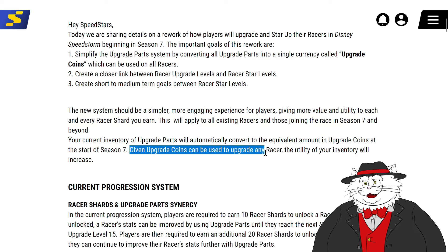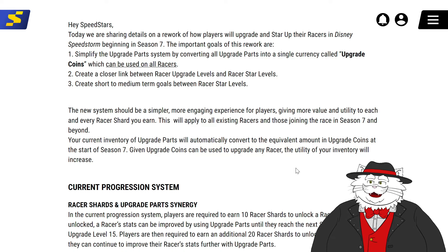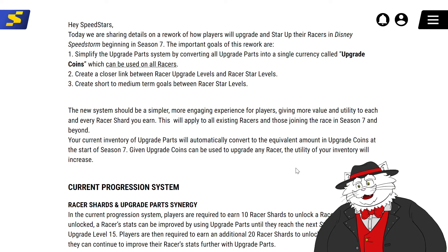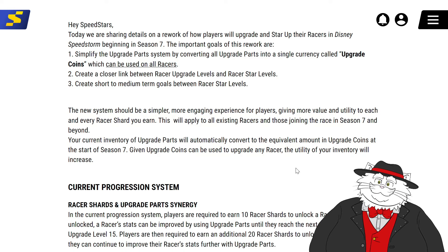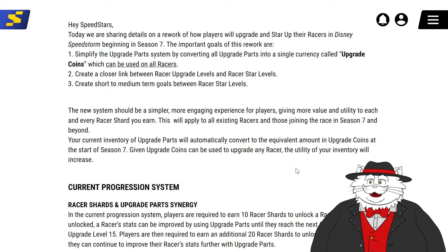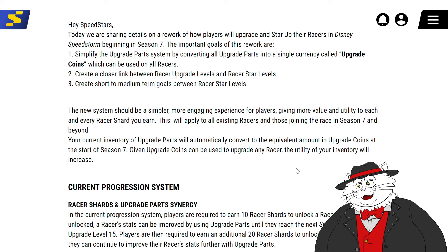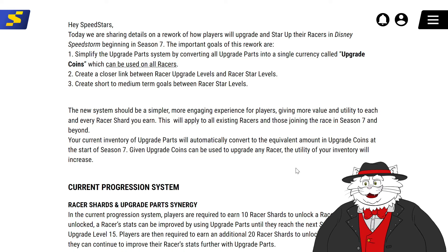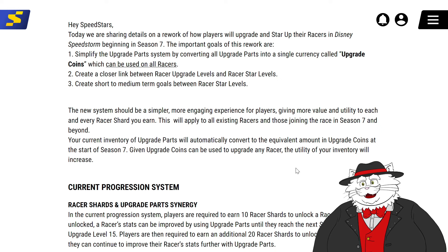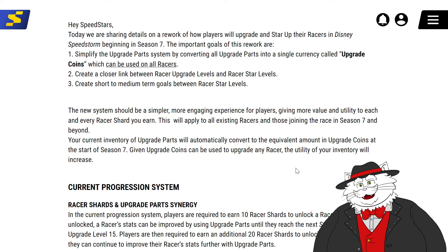Given upgrade coins can be used to upgrade any racer, the utility of your inventory will increase. My thoughts on this — it's a good and bad change. It's good because we've been asking for a conversion system for a while now, because there's been so many upgrade parts that people are just sleeping on. They're just excessive. The amount of upgrade parts they've given since the ranked rewards changes — they've given us so many of these like ice cubes and whatever the Little Mermaid parts are. We basically don't need them, and I've got so many single and double cans.